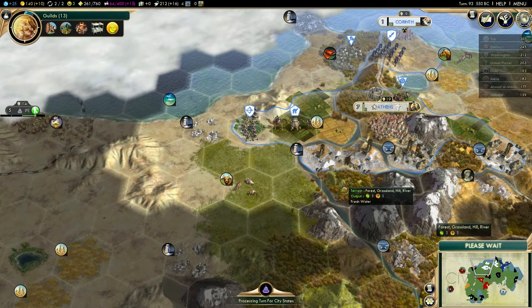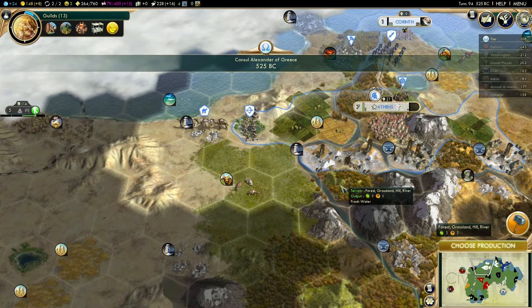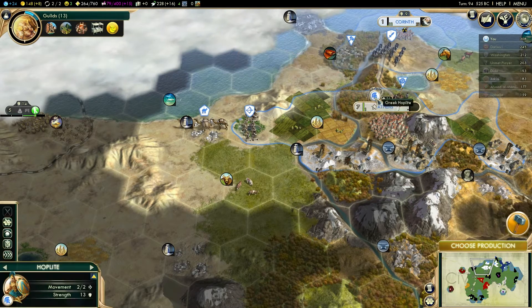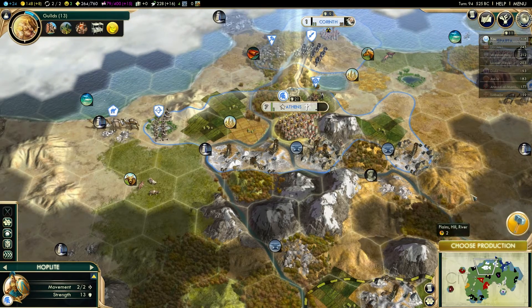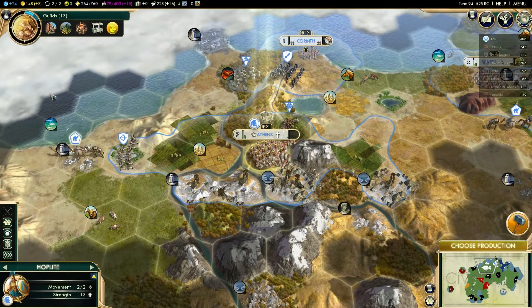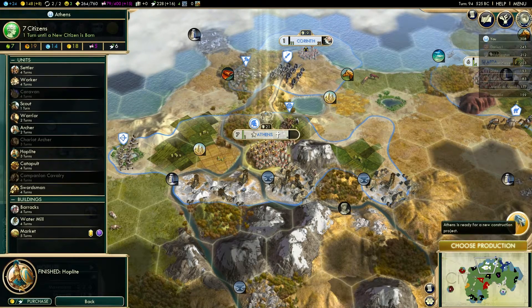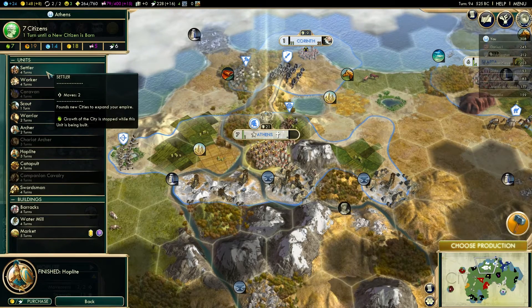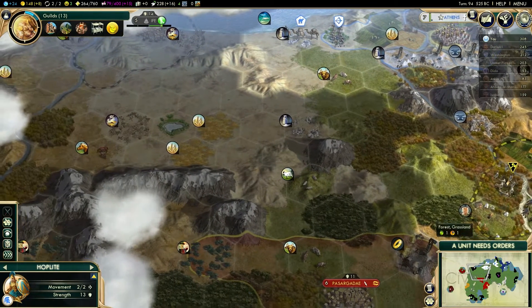It doesn't mean to say that we won't be paying the AI off to fight amongst itself. So first of all, we have ourselves a hoplite, which is very, very useful. Also, I have my great engineer here. I kept him there for a reason — Machu Picchu, that's right, we were going to build Machu Picchu. Should I build anything else here? I think what I'll do is get a settler out, because I think settling down here could actually be very, very useful for us.